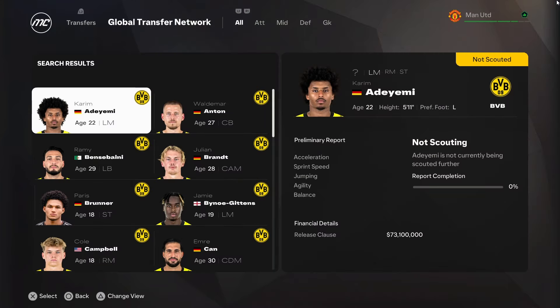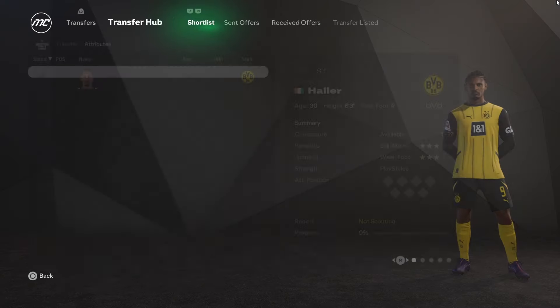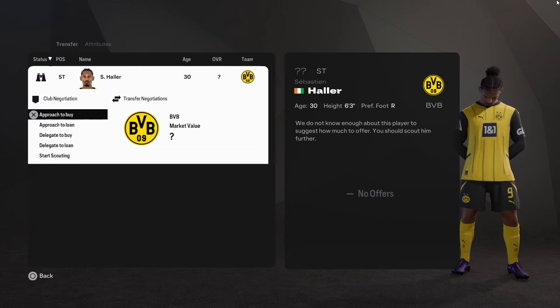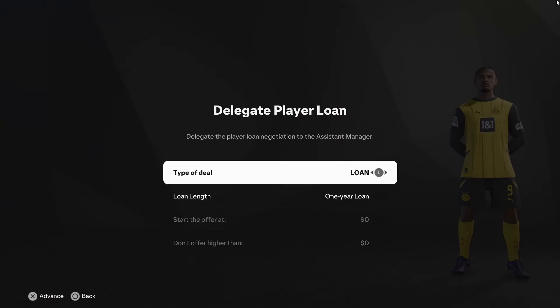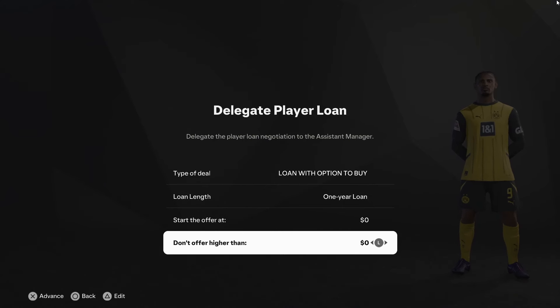First, search for the player and shortlist them in TransferHub. Now go to TransferHub and select the delegate to loan option. Make sure to select loan with option to buy — this is very, very important — and the values should be zero pounds.